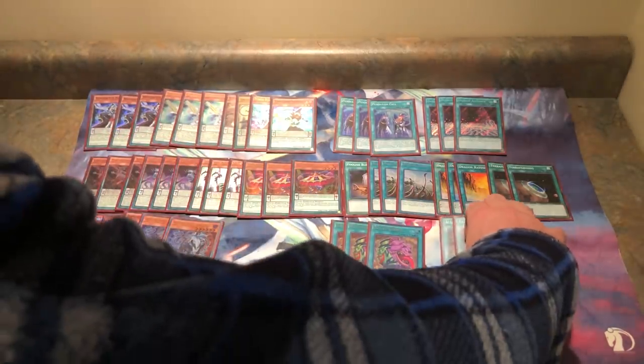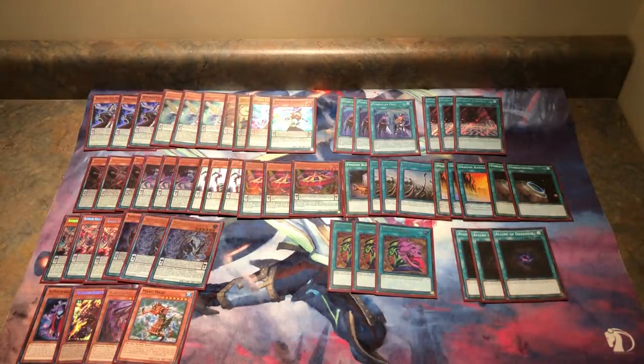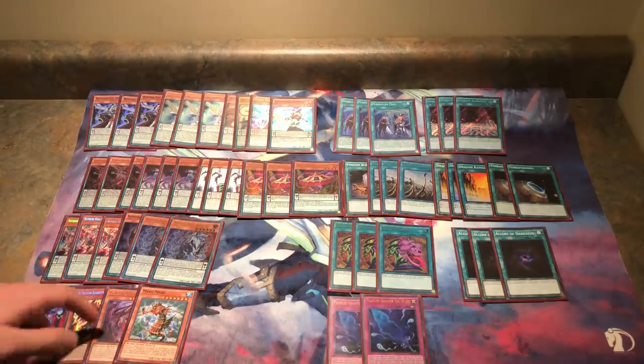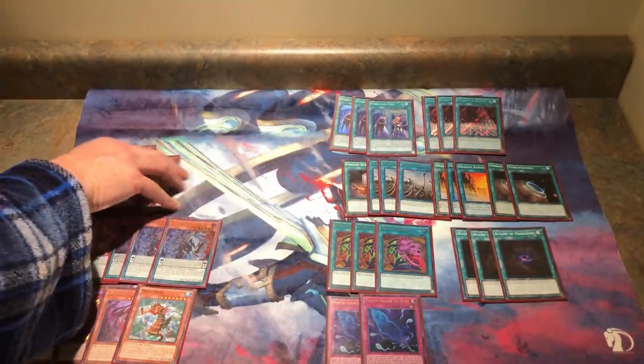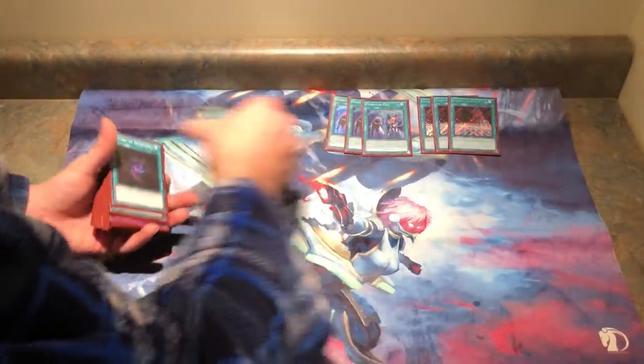Three Desires and three Allure. Desires isn't even that great in this deck — it's only there for going second. If I know for sure I'm going first every duel, I'd take Desires out; there's too high a chance of banishing your traps, your Distruder, or your Gate Zero. But the power of all these cards is the exact same. This main deck of 55 cards is absolutely perfect — I've been testing both in person and online, and it works fantastically.